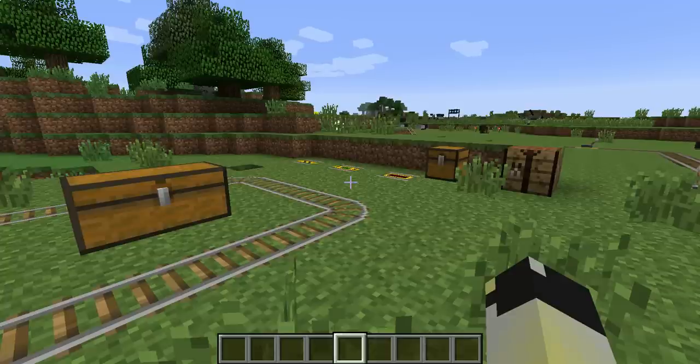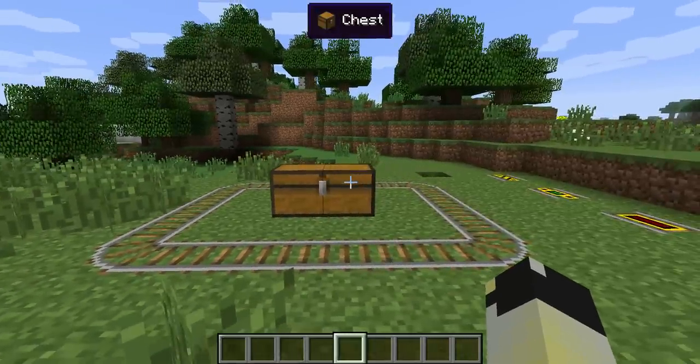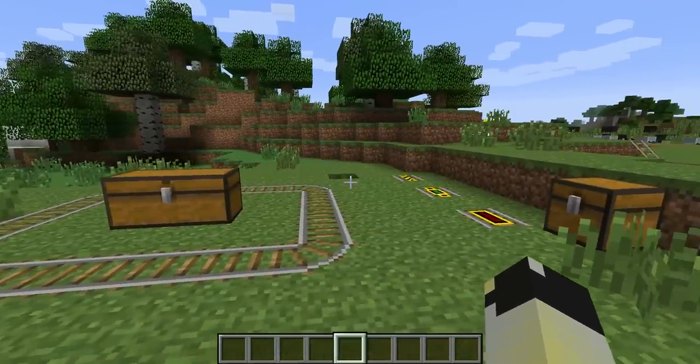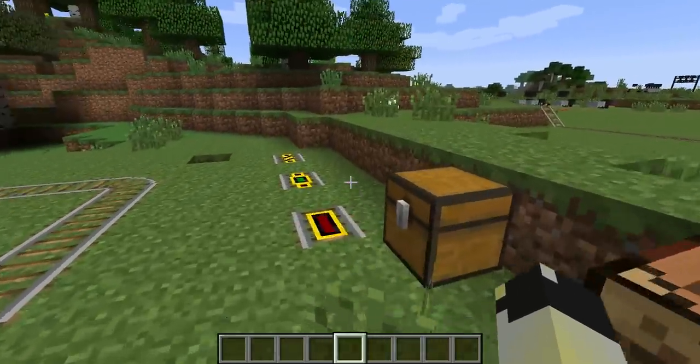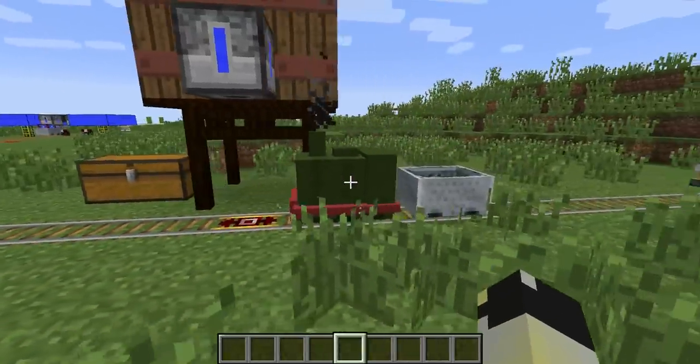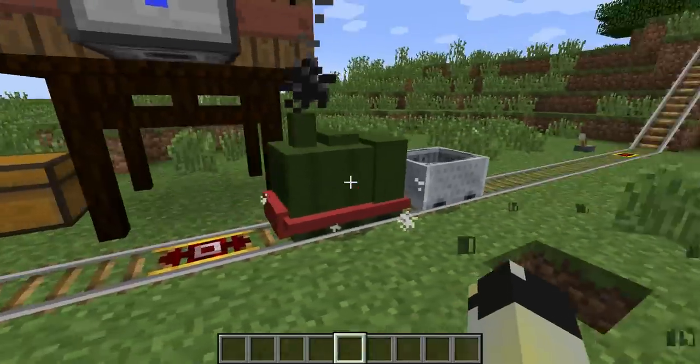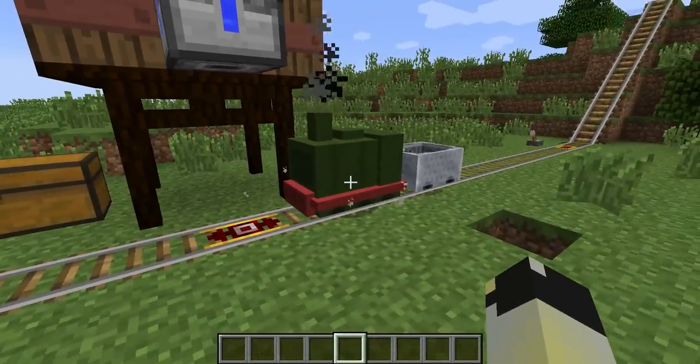Railcraft adds a locomotive to the game and it is brilliant, it really is. It's quite a small little dinty little thing. I've got a little one behind me here. So you can see it's a true steam locomotive — it has the smoke, it has the steam coming up the side, and it's brilliant.